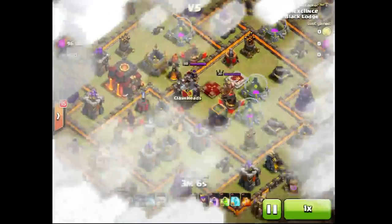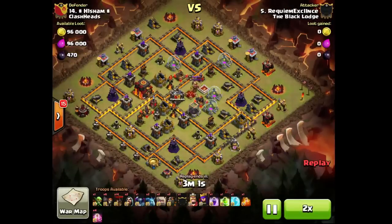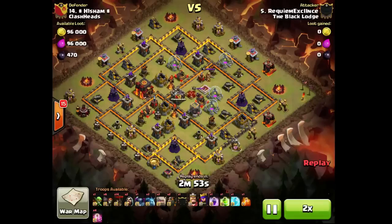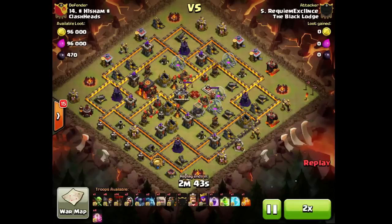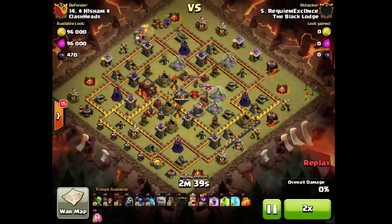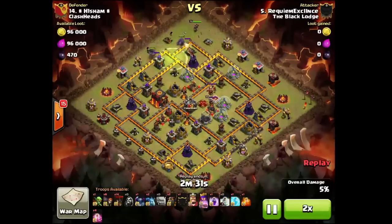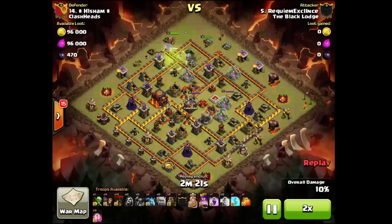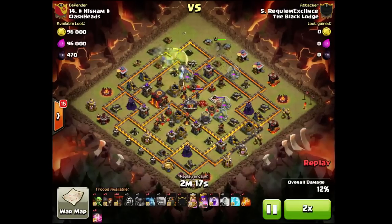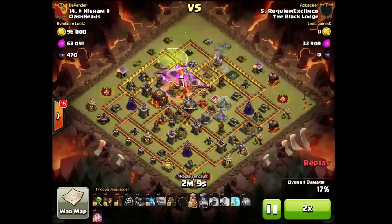Let's check out the defense by Hisham. These are just Townhall 9 defenses with level 3 inferno towers. He's at number 14. Yeah, our upper bases were a bit tougher and heavier. They did have a 40-40 advantage and more townhalls, but it doesn't matter.